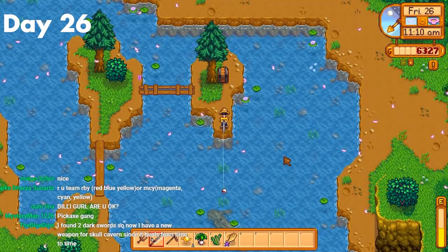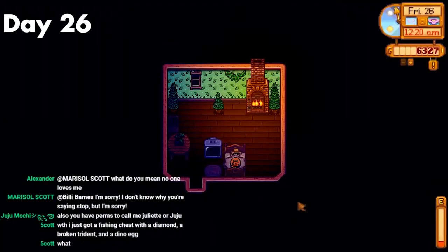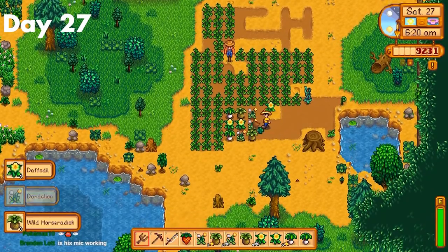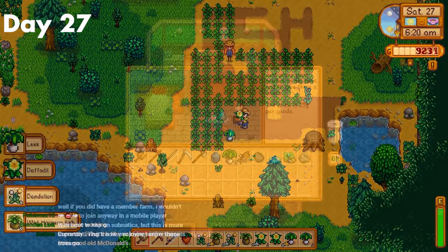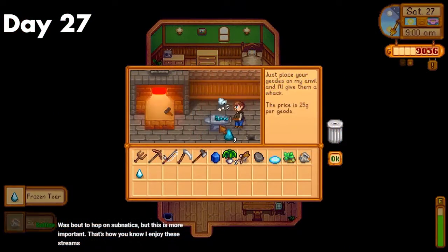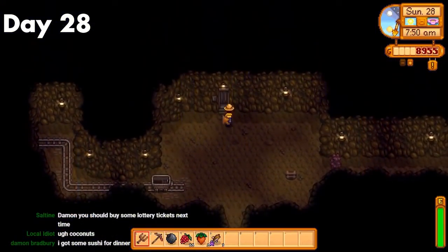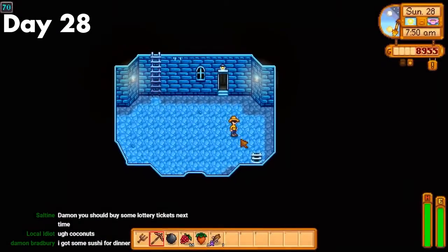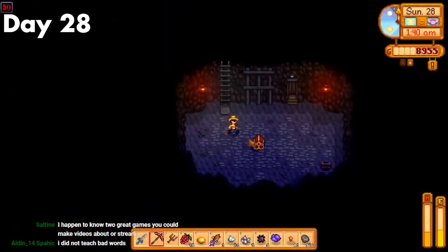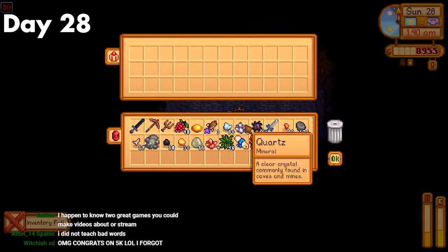Day 26 was just a fishing day. I checked on the traveling cart and then just headed to bed. Day 27, my forageables were ready, so I finally started to level up my foraging a bit. After that, I opened my frozen geodes I had been saving up and got some more minerals for the museum. Then I just did some chores around the map and fished till I passed out. Day 28 was a huge day. I made it all the way from floor 70 in the mines to 90 and got the two things I needed to unlock the mine carts: gold and fire quartz. Overall, an amazing day.